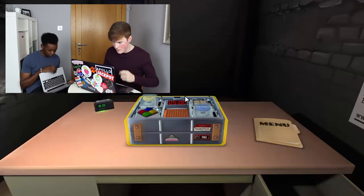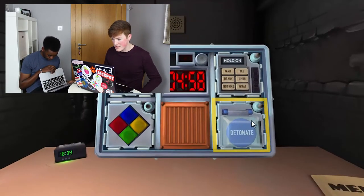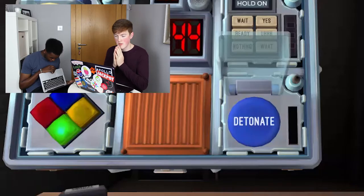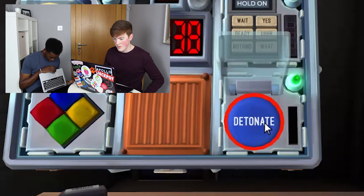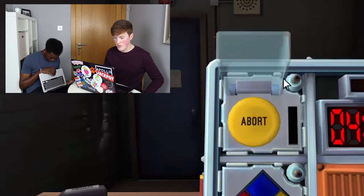We're starting again. The bomb's up. Click it. We've got a blue button that says detonate. Press and immediately release the button if it says detonate. Yes, okay. We've got another button that says abort and it's yellow.